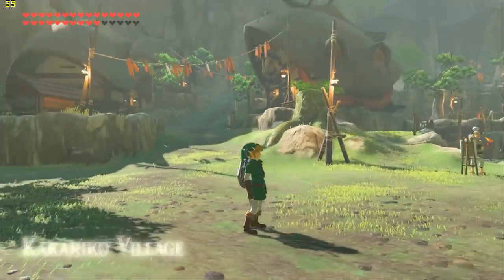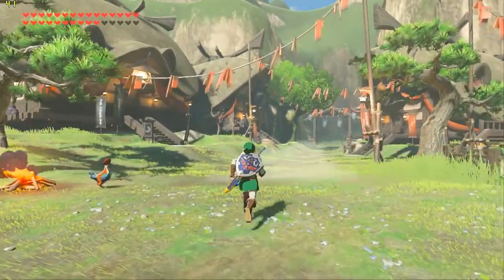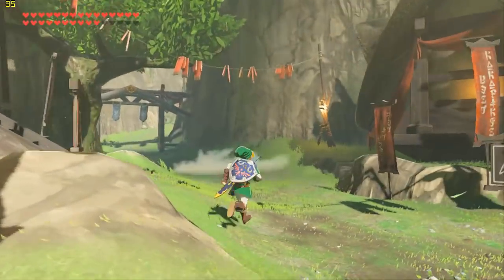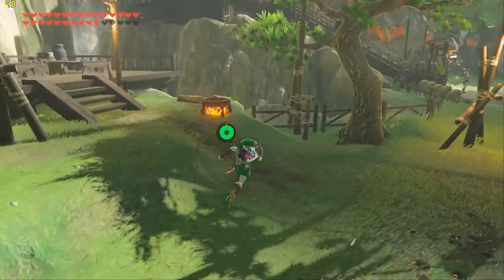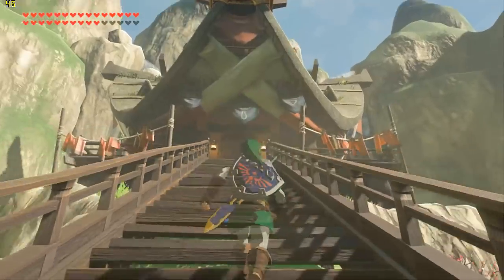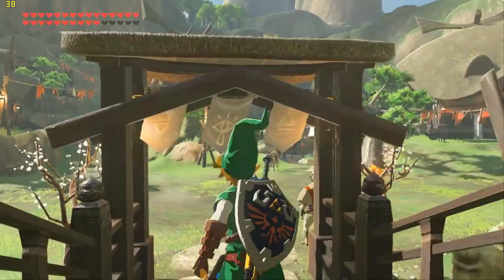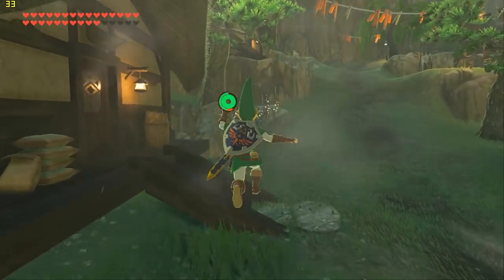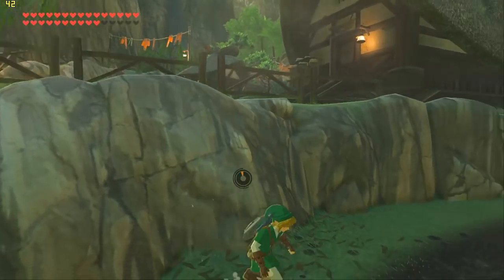Welcome to Kakariko Village. Villages in Breath of the Wild have always been extremely intense on mid to low tier CPUs, often resulting in poor performance of 15 to 25 fps. But as you can see I'm getting a fairly consistent 40 plus fps here — absolutely stunning. I'm using the dual core recompiler, as stated at the beginning. On my particular system the dual core worked better; whenever I tried the triple core recompiler it pushed my system too much to the point where it was basically unusable.